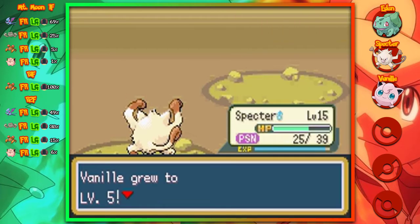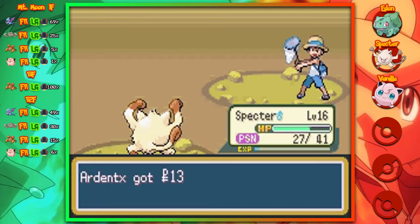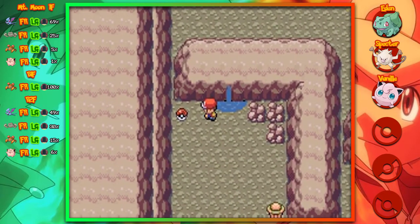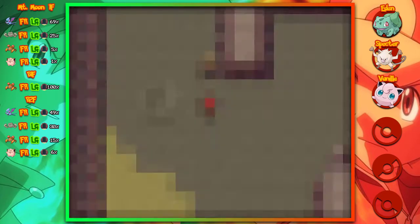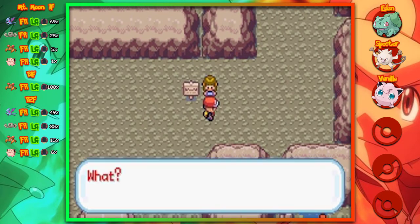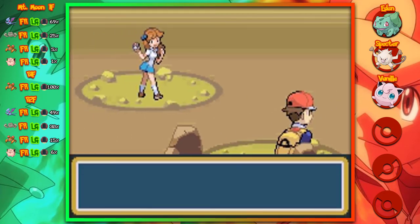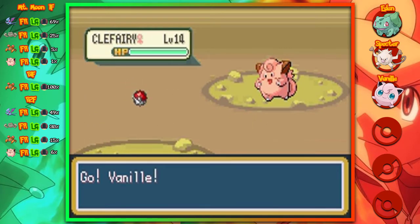While I was on that tangent, I missed out on a couple of things. Number one, we picked up TM09, which is Bullet Seed. It's one of the moves that, much like Fury Swipes that Spectre is trying to learn right now, attempts to hit the opponent multiple times in a row. The bad thing is, something that's not broken shouldn't be fixed - Vine Whip has served us pretty well. Plus, through level ups, Eden is going to get an even better Grass move coming up, so that's my reason for not teaching Bullet Seed to Bulbasaur.